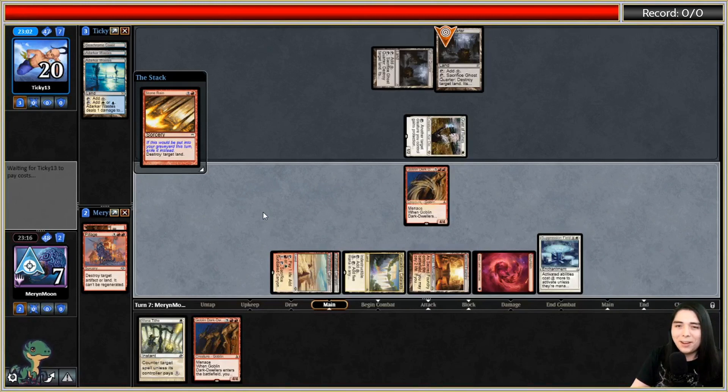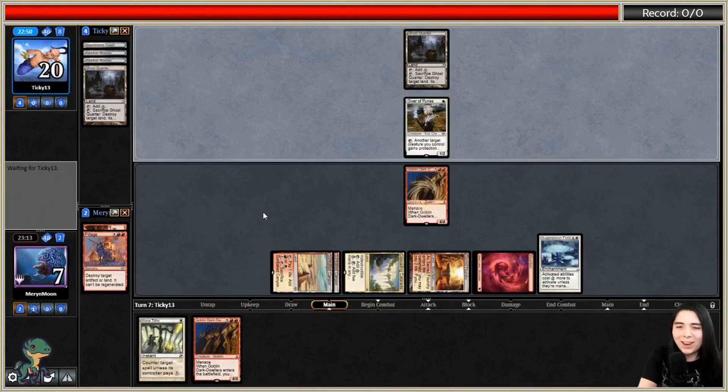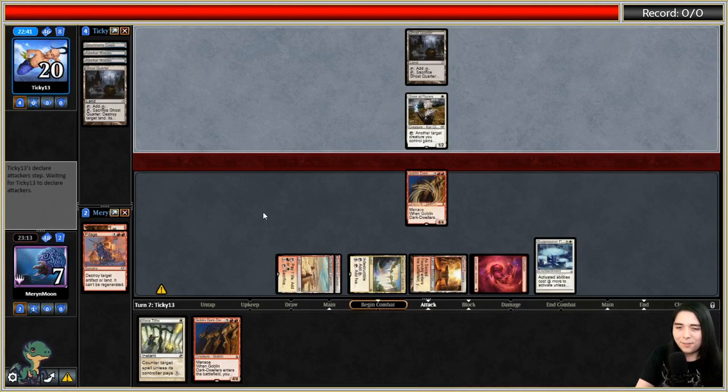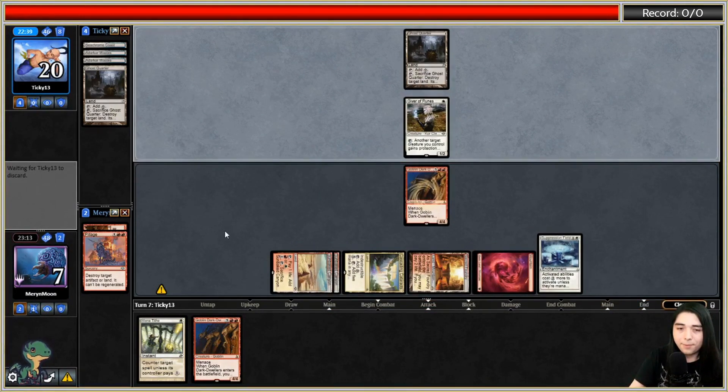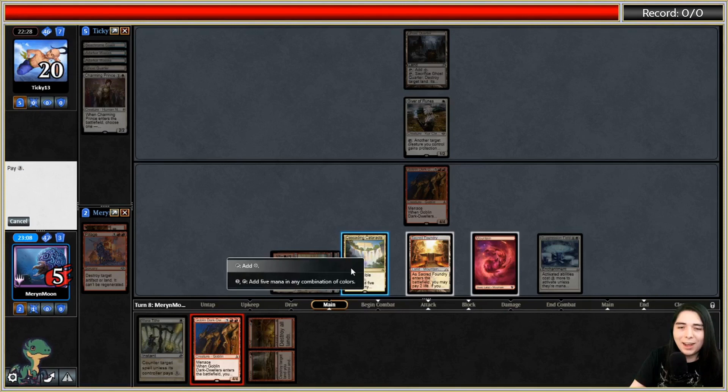We're at seven life from a Giver of Runes, but you can't activate that - I've got Suppression Field. You're playing Taxes trying to disrupt my mana? No, it's the other way around today - I'm disrupting yours. They're going to discard. Boom! Let's play Goblin number two.